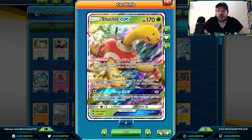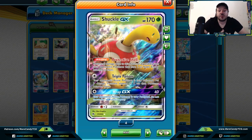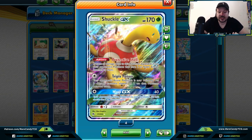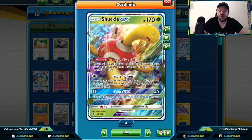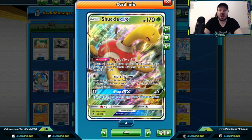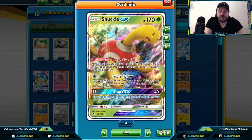Shuckle GX has a few controlling aspects. You can prevent all damage done to it by attacks from Pokemon with two or fewer energies attached — your opponent needs three or more energies to attack Shuckle GX with damage attacks. You can make your opponent triple poisoned with the Triple Poison attack, and you can also paralyze them with the GX attack. Shuckle GX has been pivotal in control-stall-mill decks in the past, so it might continue to be important going forward.